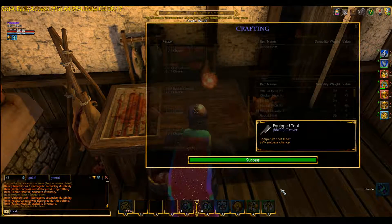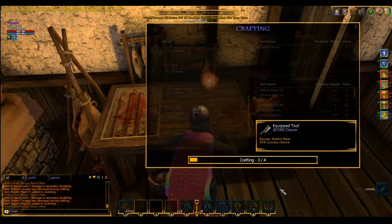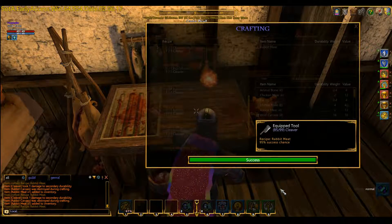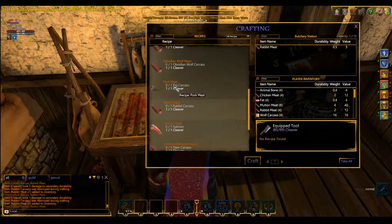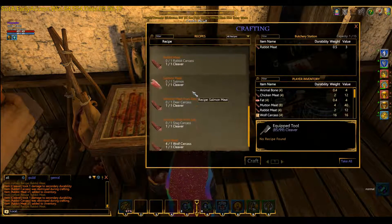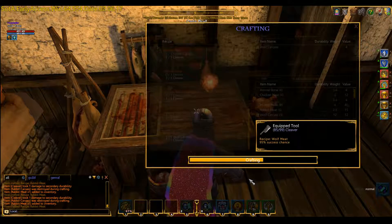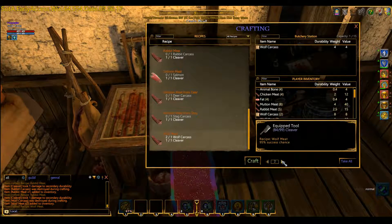So we craft these out. The final ones we've got — there are venison from deer, venison stag, salmon which is a fish, pig pork meat which you don't see much of, and these are obsidian creatures which are in level five instances. So we have wolf carcasses, value of 4 — let's see what that turns into. It jumped to 10. So we craft those out.